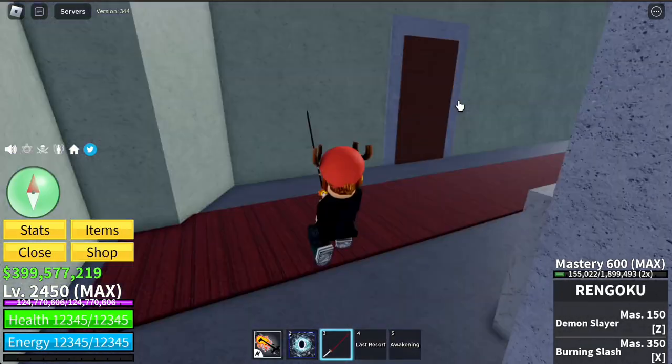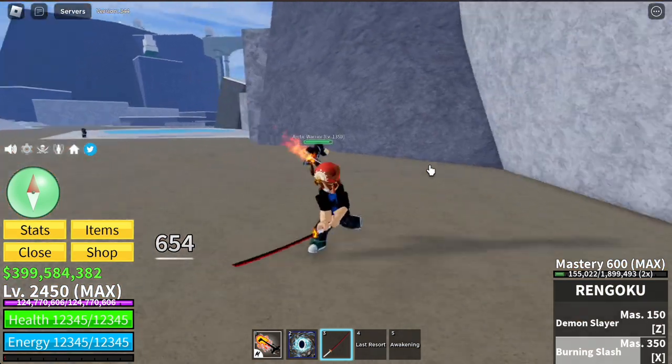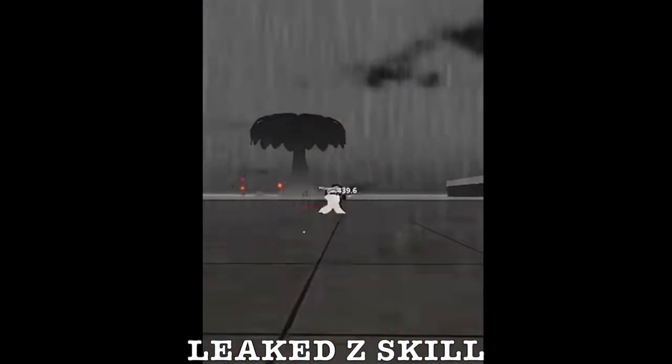Here's the sword — I'll be giving you a brief showcase. This is the exit skill, and this is the Z skill. Here is the slow-motion version of the leaked Z skill.